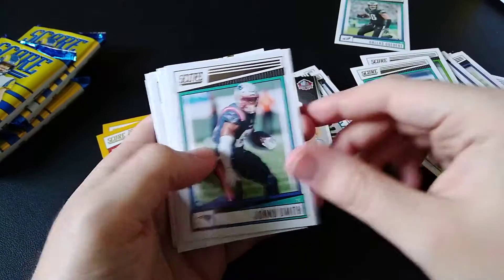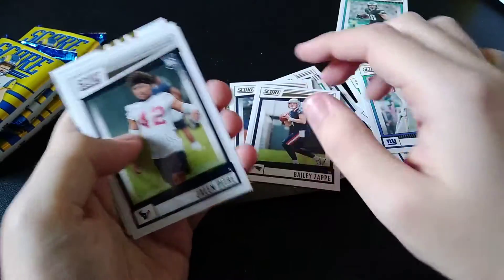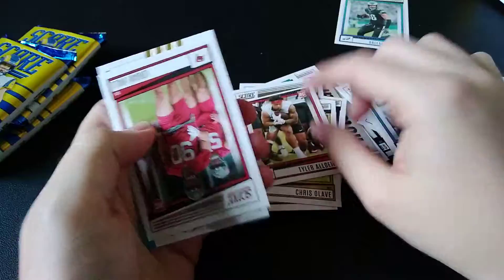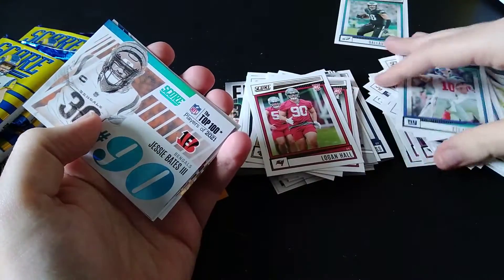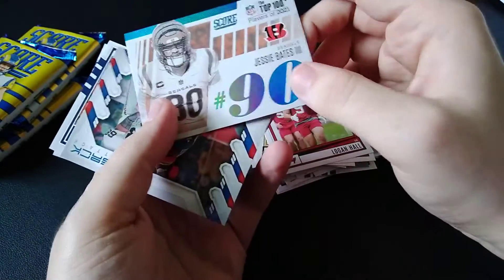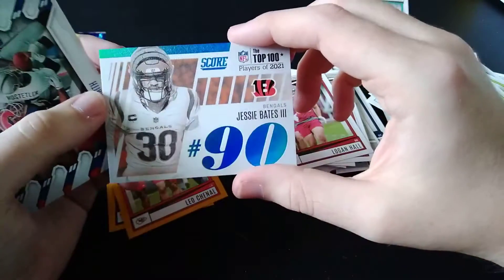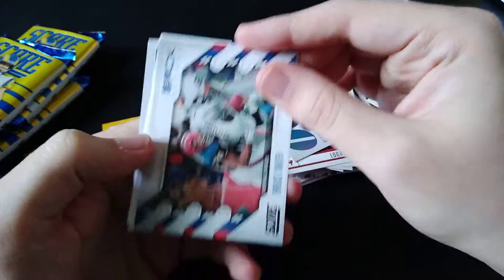Dalton Schultz, John Smith, Eli Manning, Kyle Phillips, Bailey Zappi, Jalen Pitre, Chris Olave, Tyler Linderbaum, Logan Hall. Top 100 Players of 2021 — Jesse Bates, number 90. I think that's fair. He's a really good safety. I think he's definitely top in the league, but you know, people differ on opinion.